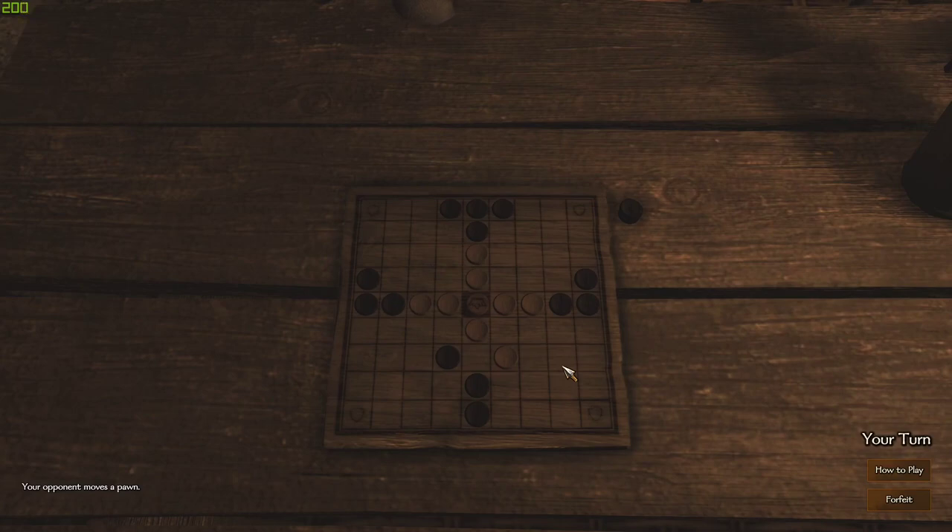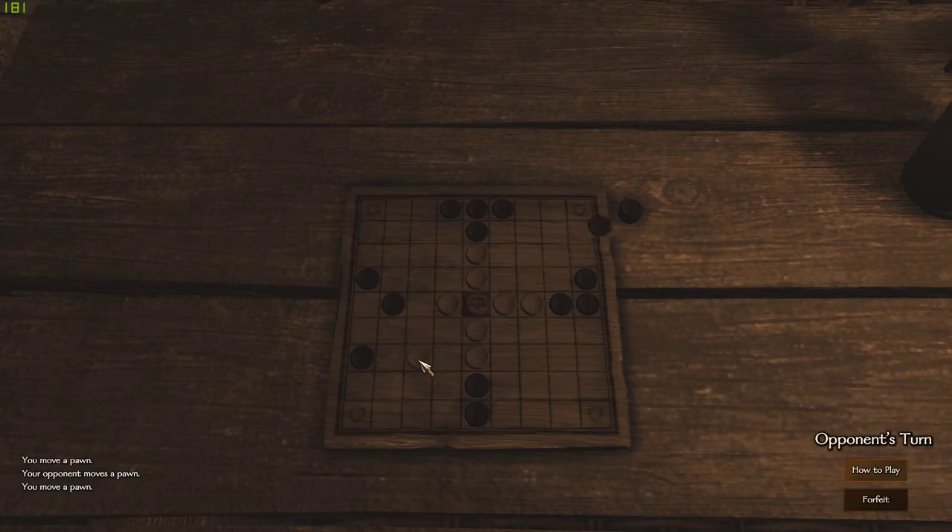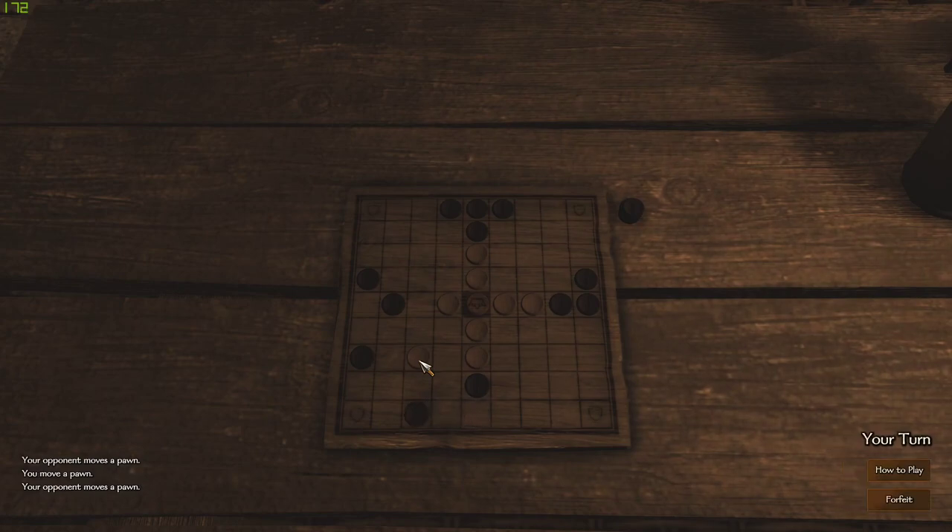So let's see — is there anything they can get any of my guys with? Not really. Why don't we just move you there, and then I can move you up next turn because they haven't got any other plays right now. We'll do that. They're not going to be able to get us with it. So yeah, basically just take out their pieces as much as you humanly can.